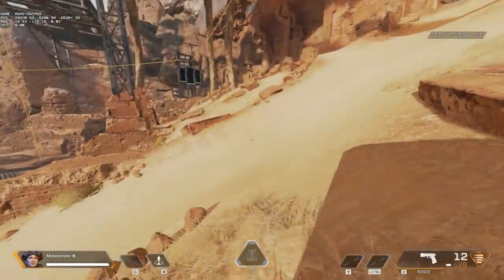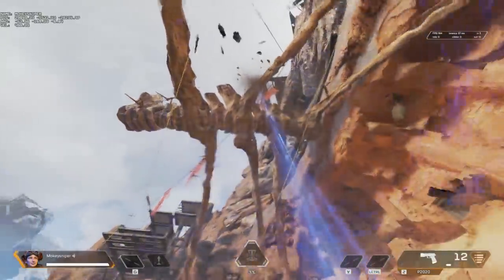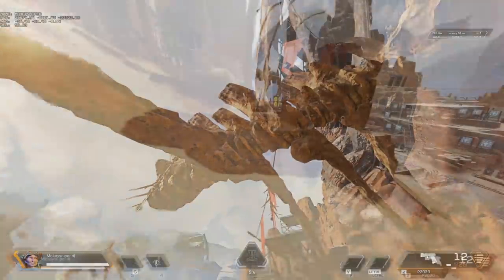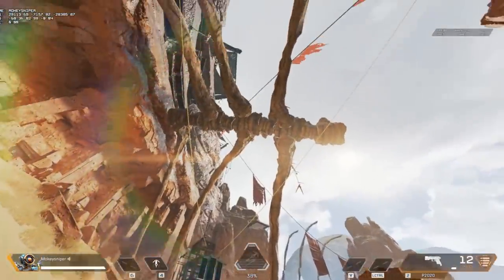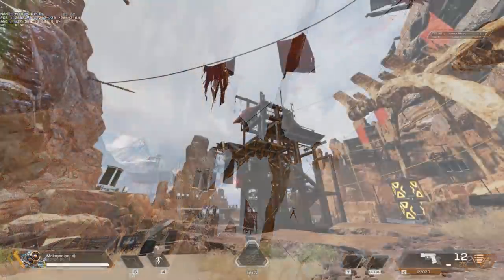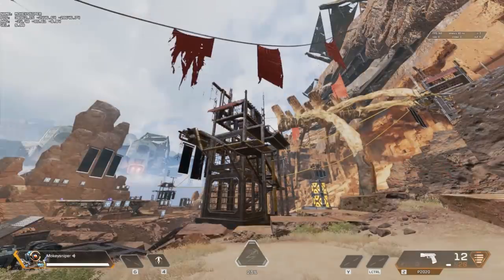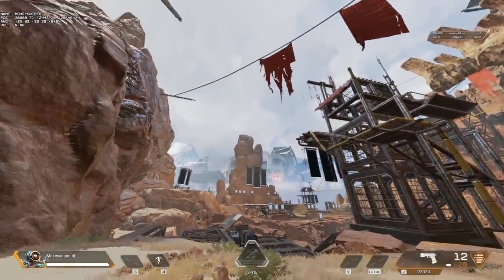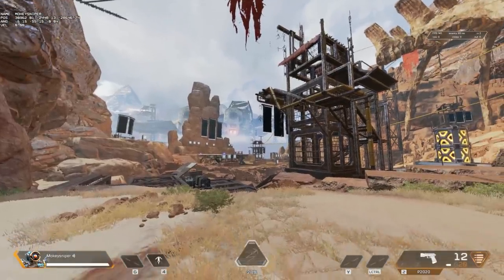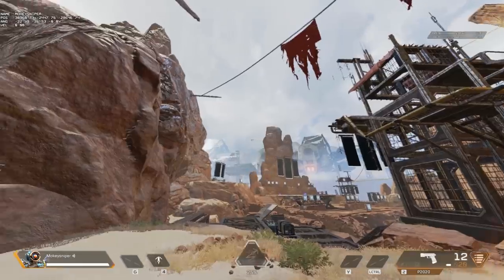If you strictly fly upwards without any movement input, you can fly a good bit higher than Horizon's lift gets you. When I tested this, I was able to start at one point and fly onto the top of these bones. As I said, you cannot fly horizontally, but you can cancel and re-initiate her passive rapidly back to back. If you time this correctly, this lets you bounce forward at a constant height.